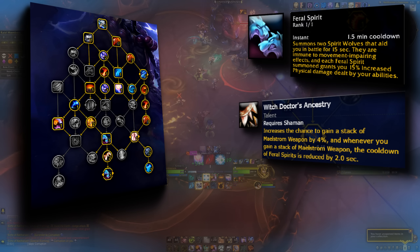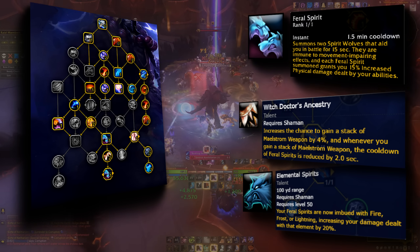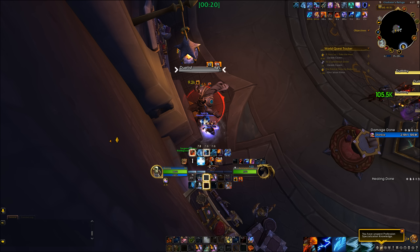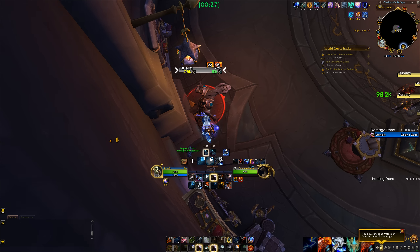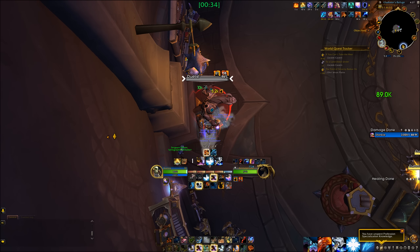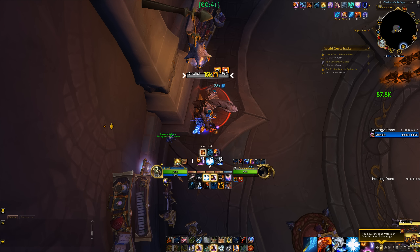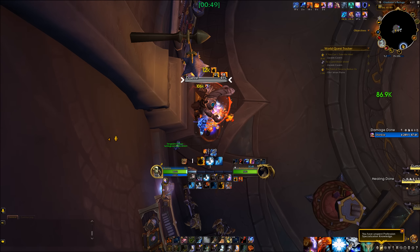We then get Feral Spirits with Witch Doctor's Ancestry and Elemental Spirits. Witch Doctor's Ancestry increases our Maelstrom generation, but more importantly Maelstrom generated reduces Feral Spirit cooldown — giving us much higher wolf uptime. With Elemental Spirits, each wolf you spawn increases either Frost, Fire, or Nature damage by 20%, so you can get 2 Frost, 2 Fire, etc. — hence the Elementalist name. An important interaction: Elemental Blast gets buffed by any wolf, be it Fire, Frost, or Nature — you always get a 40% (or effectively 44%, since it's multiplicative) damage increase to Elemental Blast during Elemental Spirit wolf windows. The more Elemental Blasts you get inside Feral Spirit windows compared to outside, the better.